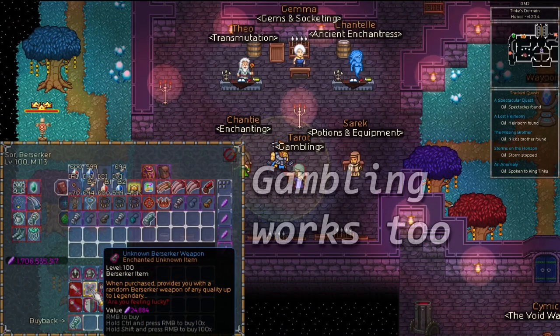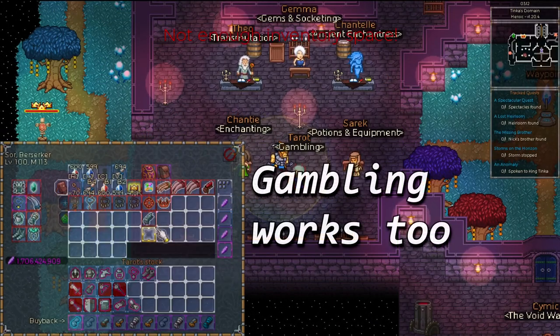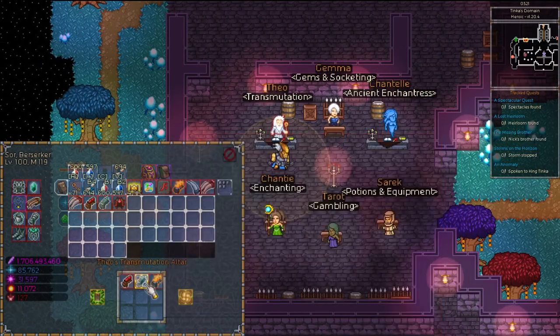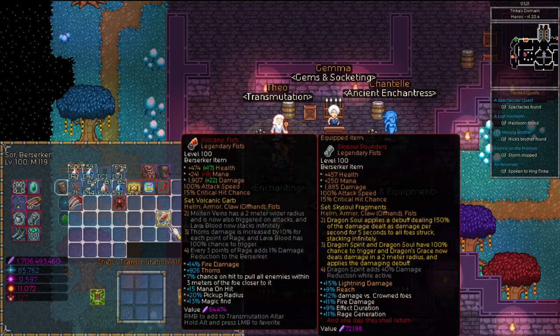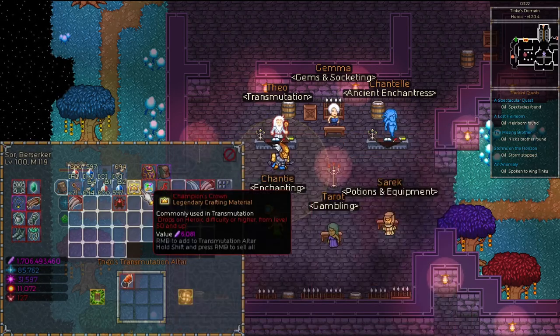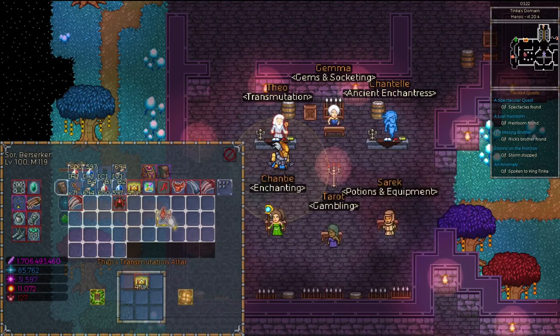My method is to trade in every legendary that I get that I don't want until I get one back that is the same type as my desired item, then I'll collect 3 of those and trade them in for a much higher chance at what I actually want. Also, if you're hunting down a set and get duplicates, you can trade them in with champion crowns to get a random piece of that set back.